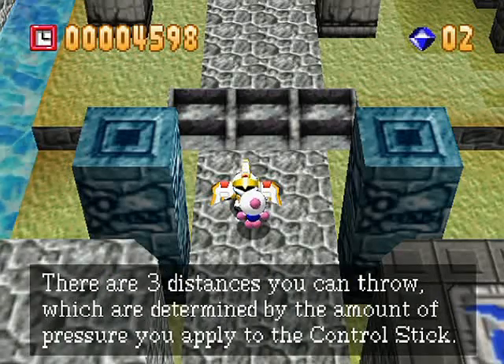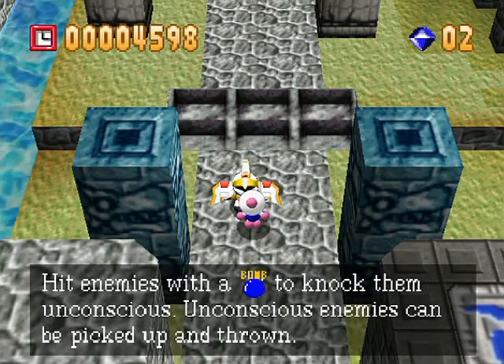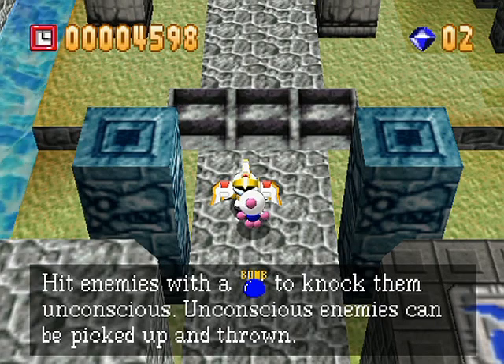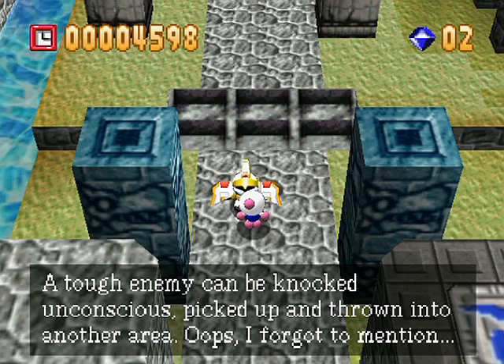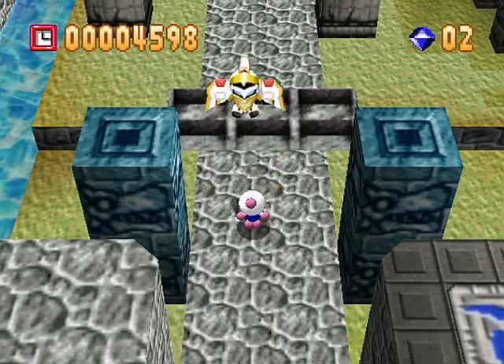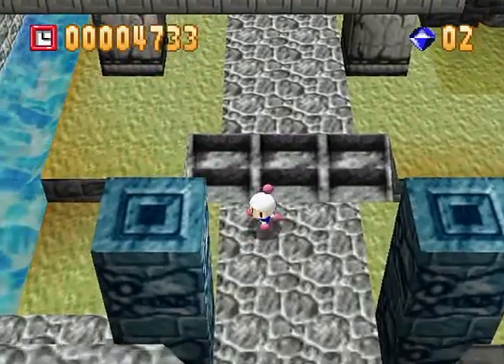No pressure throws the lowest amount, mid pressure throws medium, full pressure throws the furthest. Hit enemies with a bomb and knock them unconscious — unconscious enemies can be picked up and thrown to another area. Use the C button to change the camera angle, even while the game is paused. And it should return to normal speed — yeah, it's magical.